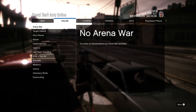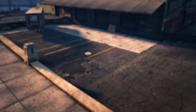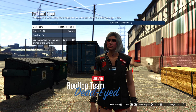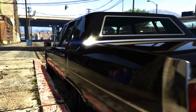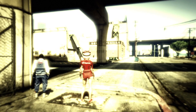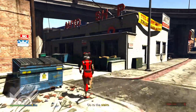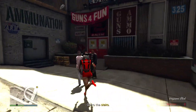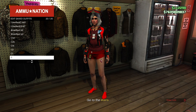Now start one of these merge jobs. Set the clothing to player save outfits. Go over the merge spot and back. Save the outfit at the nearest gun store on a free slot. Fail the mission so you won't get into bad sport, then get back into an invite only session.